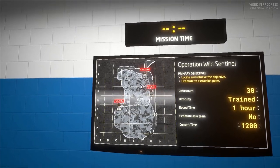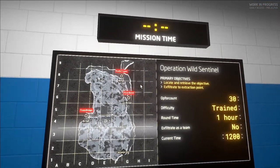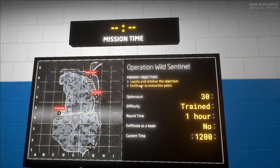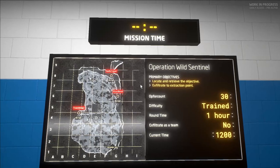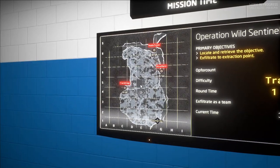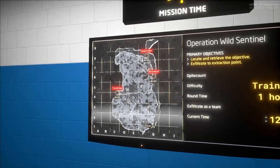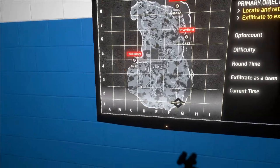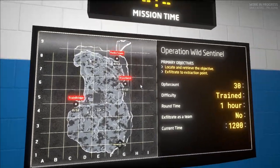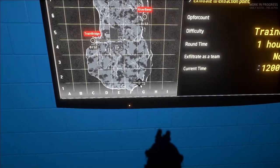go check that out. But if you want to check it out for yourself, you can now download Ground Branch CTE and you will be able to play this new game mode and this new map. Anyway, let's have a look at the primary objective: we need to locate and retrieve the objective, and then we need to exfiltrate to the extraction point. This is new and this is probably going to be one of my favorite ways to play Depot, the map we are on right now.